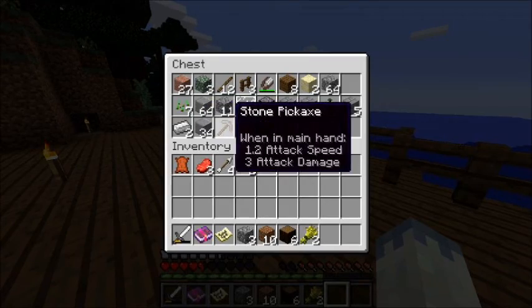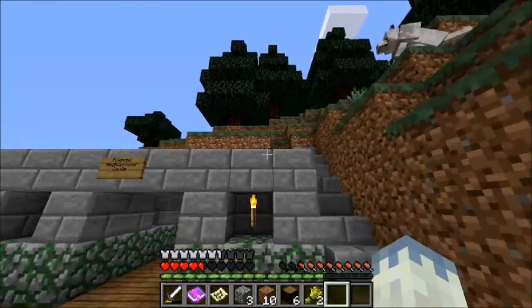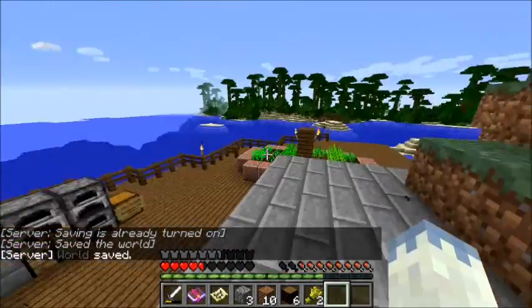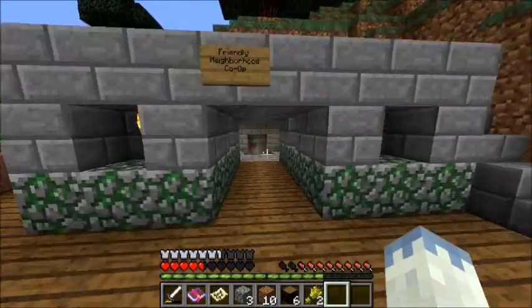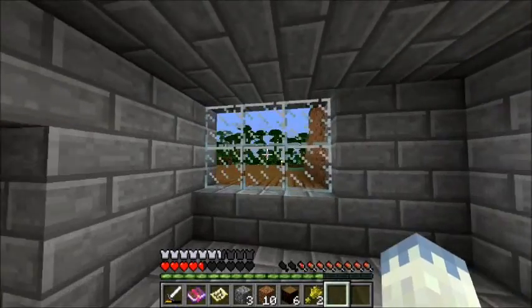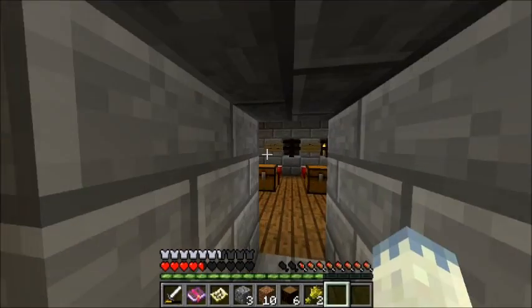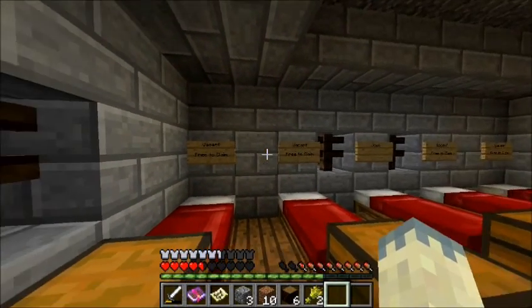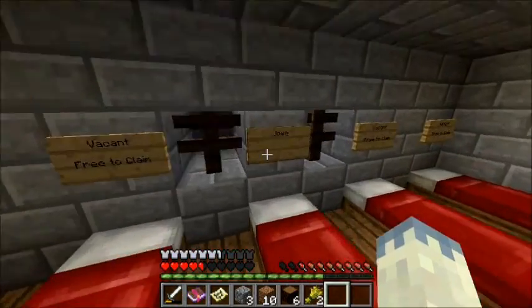Feel free to use and replenish that stuff. Up here I think I'm going to put a to-do list board for the co-op so anybody can take on those tasks. Welcome to the co-op — there's a lovely view of the jungle. The barracks is right over here with about five beds, and if you want to claim a bed just take it, put it back up with your name on it.